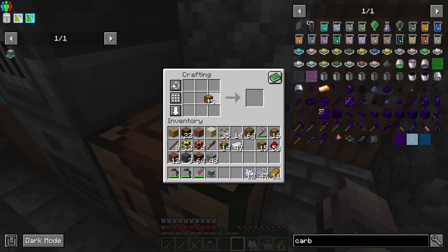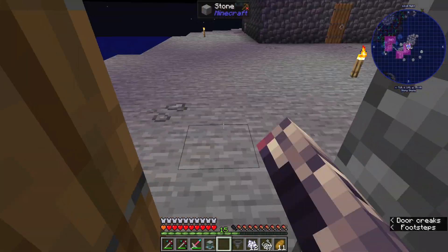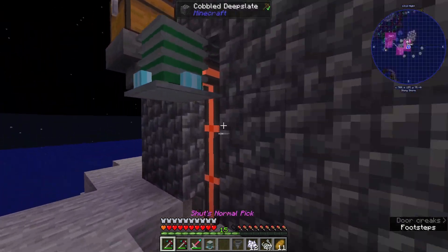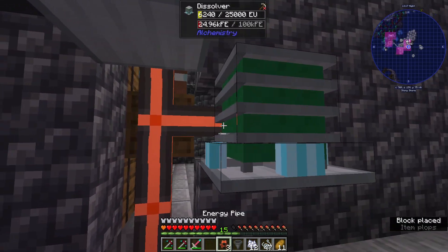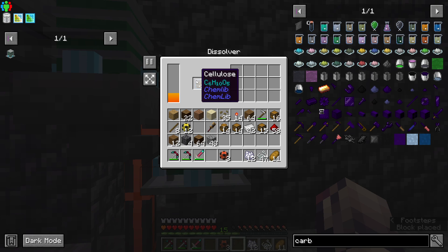We're also going to need another hopper here. We'll probably put another power cable here. Dissolver — there. So this will break down cellulose.